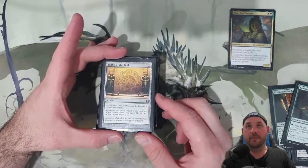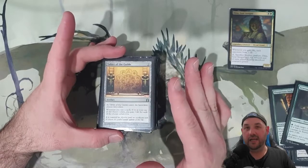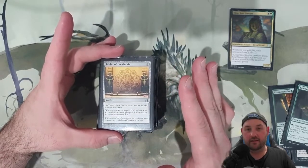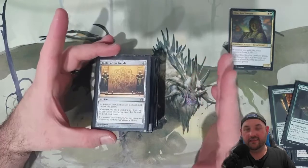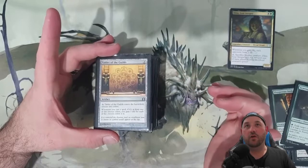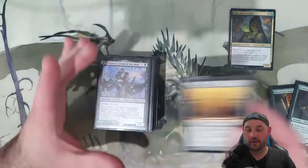Tablet of the Guilds — I run very few artifacts or off-color cards, so it's going to hit a lot of the deck. Essentially it's going to cover at least 60 percent of the deck. You pick black and green and you're going to get at least one if not two life.